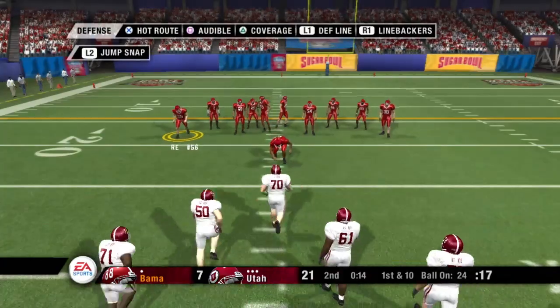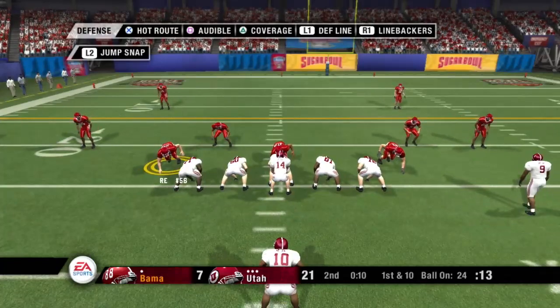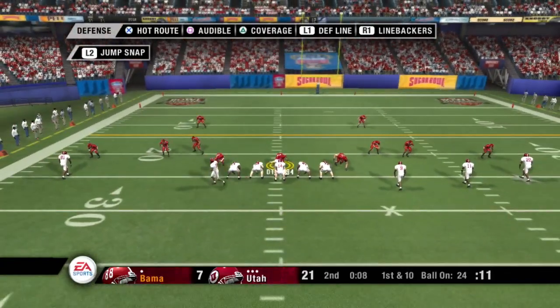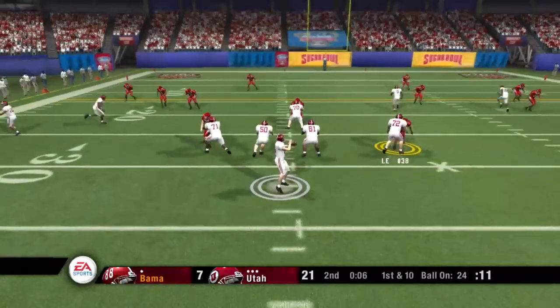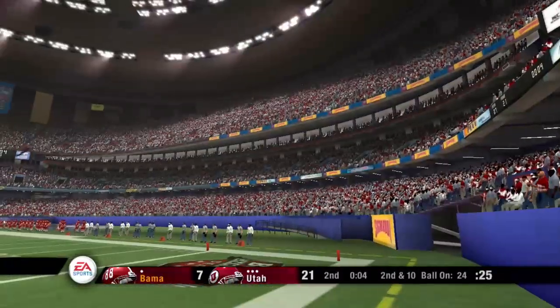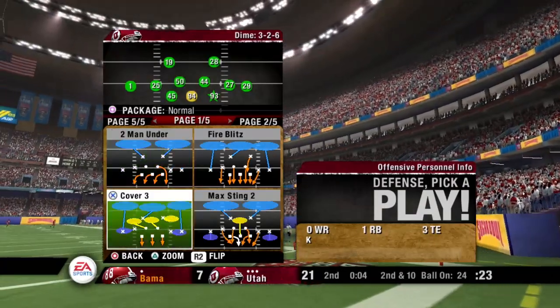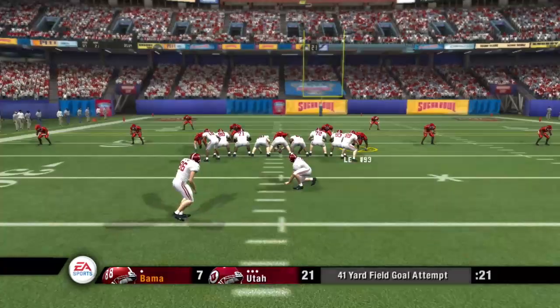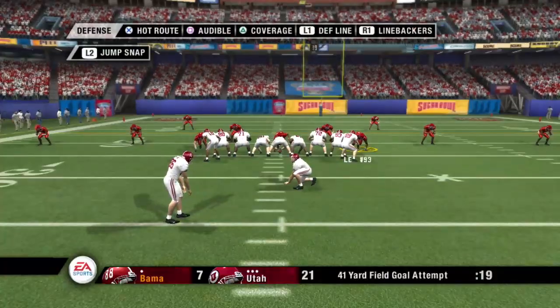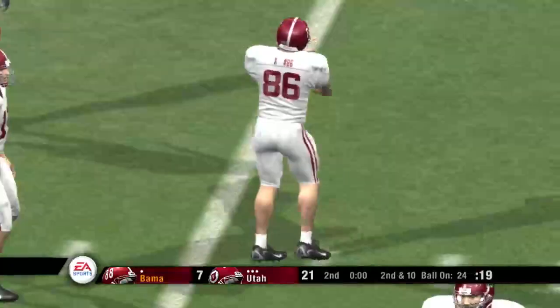First and 10, ball on the 24. Number 14 steps to the line of scrimmage, three receivers to the right, drops back to pass — throws, oh, he had the pick and he dropped it! You don't get too many opportunities like that. Coach, the safety made a great read on the play — he just forgot one thing. What's that? The ball. The kick is away — no good, he hooked it right.